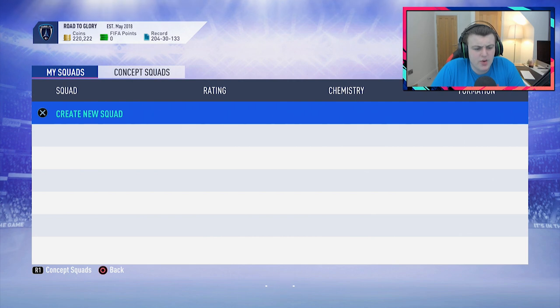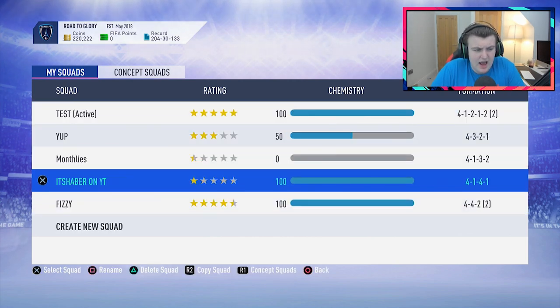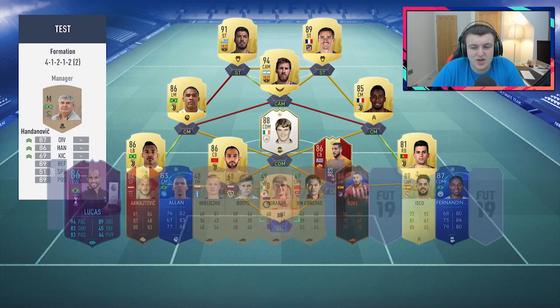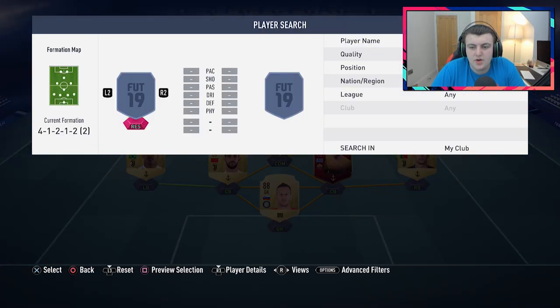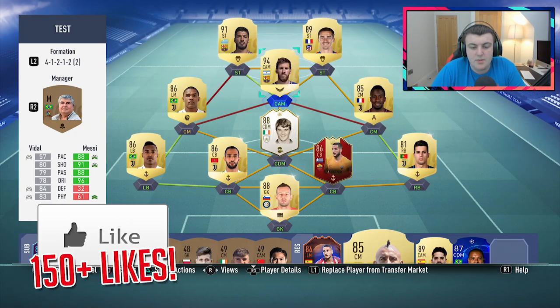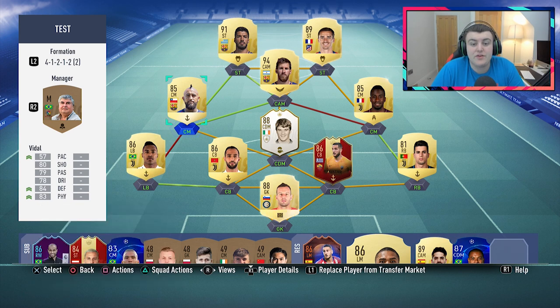EA just dropped a new SBC and apologies but the servers are probably absolutely off their head. I want to quickly show you guys what my team is currently looking like. We've got a team that's looking just about like this — it's a pretty decent looking team. I was just testing out Douglas Costa at centre mid; usually I would have Vidal over at left centre mid. I want to ask you guys what you think about the team and if you have any ideas for improvements, let me know down below.